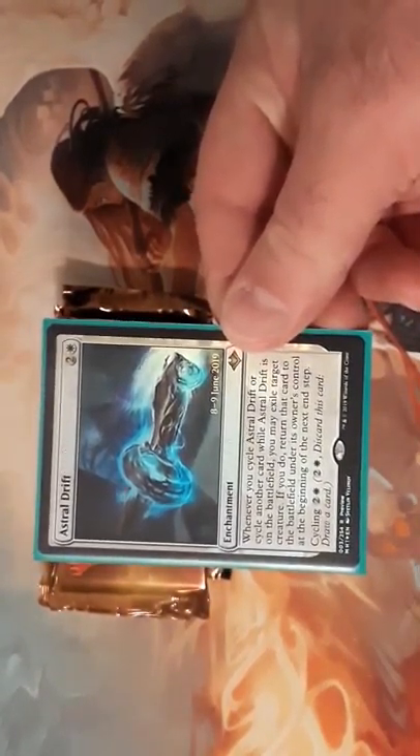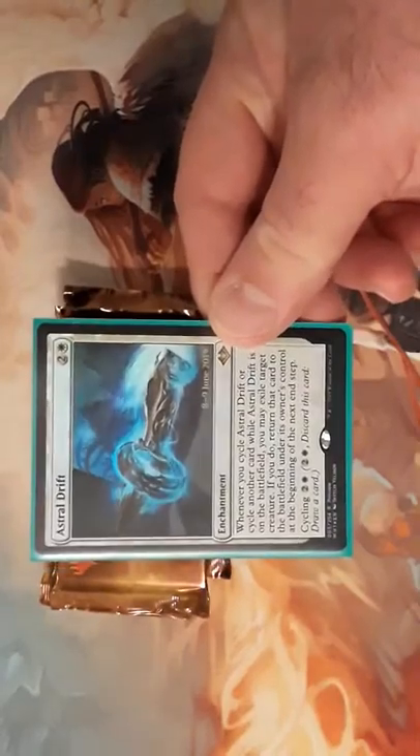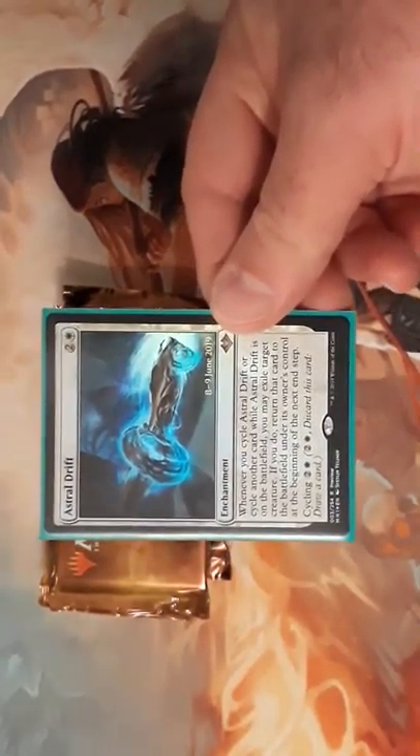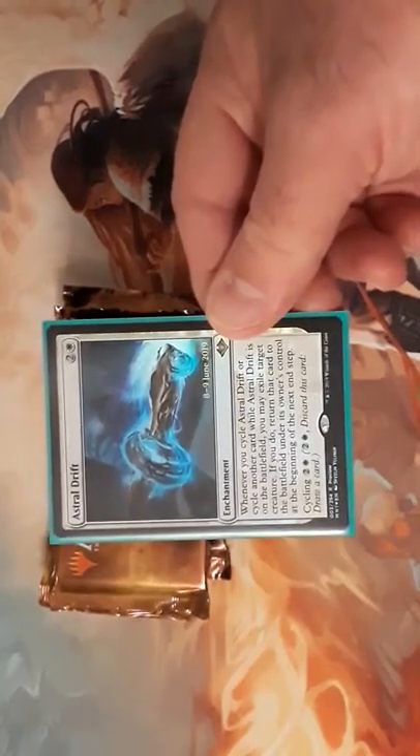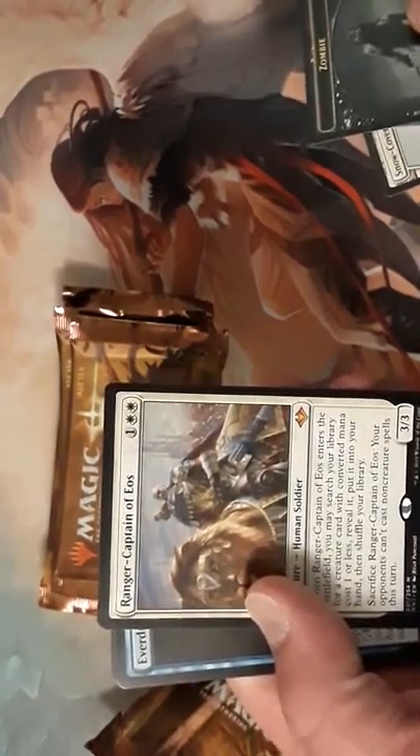The box promo was Flusterstorm, which is quite good and I think it will have an effect on the Modern format going forward. That's our promo card. We'll go ahead and crack these packs — token and art card — and our first rare is a mythic.